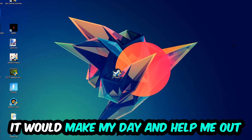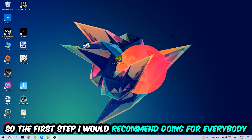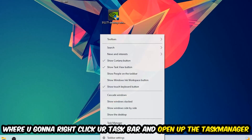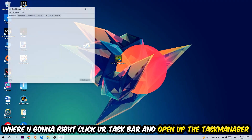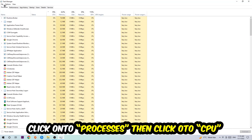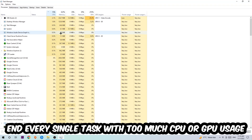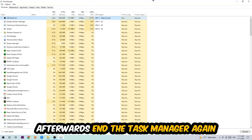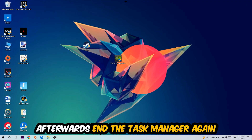The first step I would recommend for everybody is to simply navigate to the very bottom of your screen, right-click your taskbar and open up your Task Manager. Once you've done that, navigate to the top left corner, click on Processes, then click CPU. What I want you to do is end every single task which is currently having too much CPU or GPU usage. Once you're finished with that, close the Task Manager.